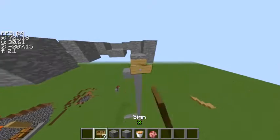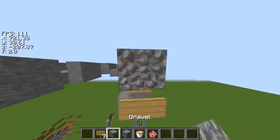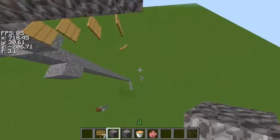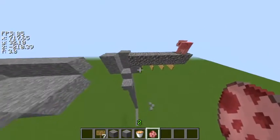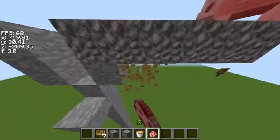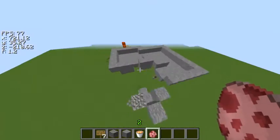They'll most likely see it as an easier way to get up — they'll think you're being stupid just to give them a pathway. But really, as soon as they get up onto your gravel you can knock them off. They'll stack all the way up, jump onto your platform, and you just break the sign and they fall to their death. Thanks for watching guys, hope you enjoyed it, see you later.